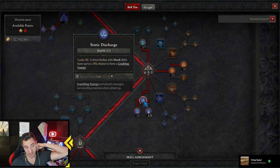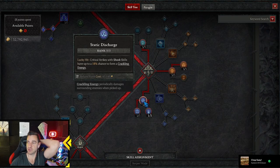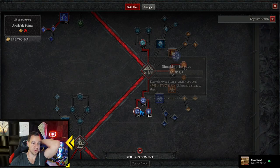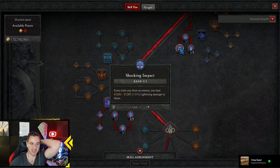Lucky Hit — any crit with a Shock Skill has an 80% chance to form Crackling Energy. So any sort of Lucky Hit increase also helps us to create more Crackling Energy. That's what we want the most. And anytime we stun, we also deal quite a lot of Lightning damage to them.